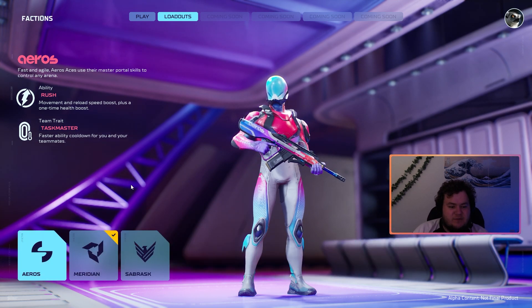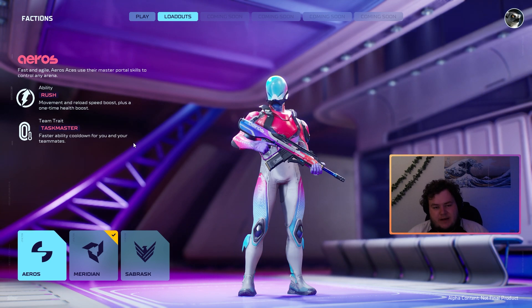So the factions — we have three main factions that we've been introduced to. Whether any more get added in the future is up for debate. We have Eros, we have Meridian, and we have Sabrask. They all have their own unique individual abilities. I don't think we're getting the full picture right now, especially with it being an alpha, but we do have some breakdown of what they do. I'll play filtering clips of each faction as we go through the video.